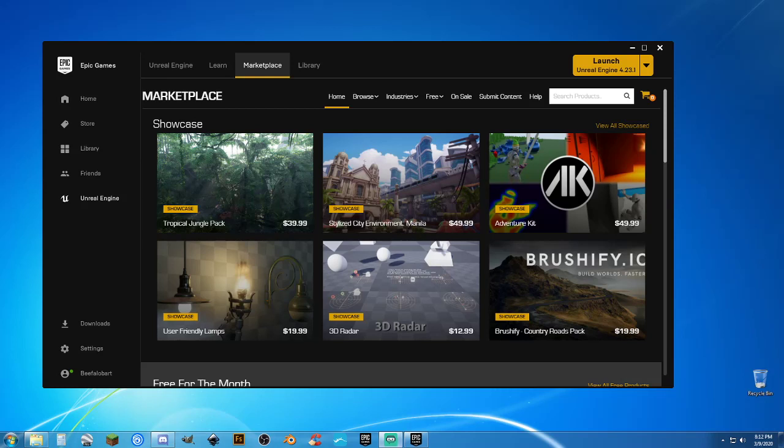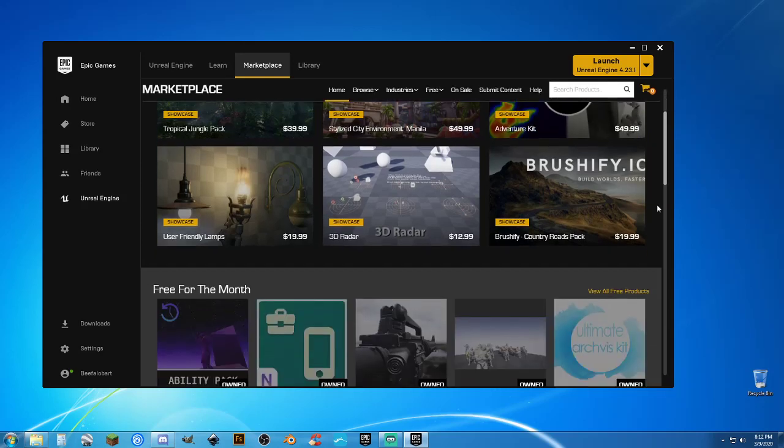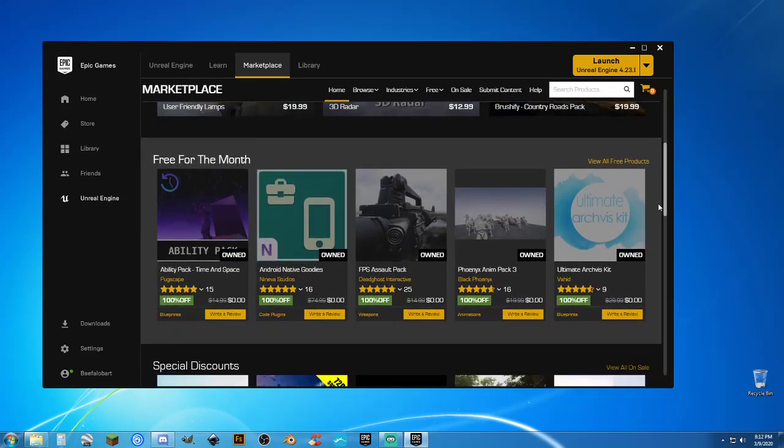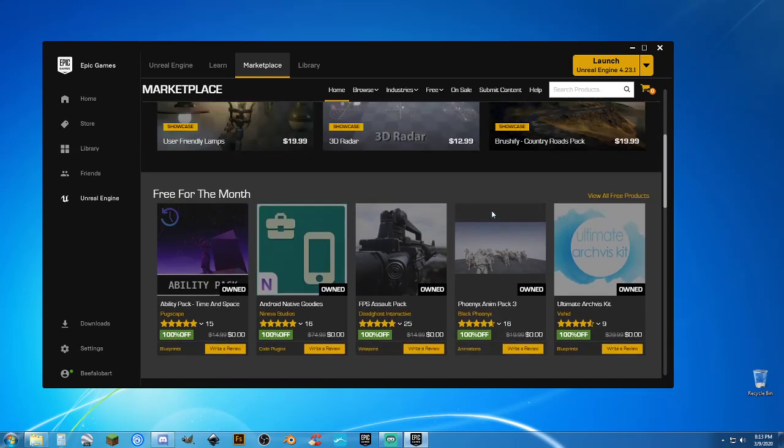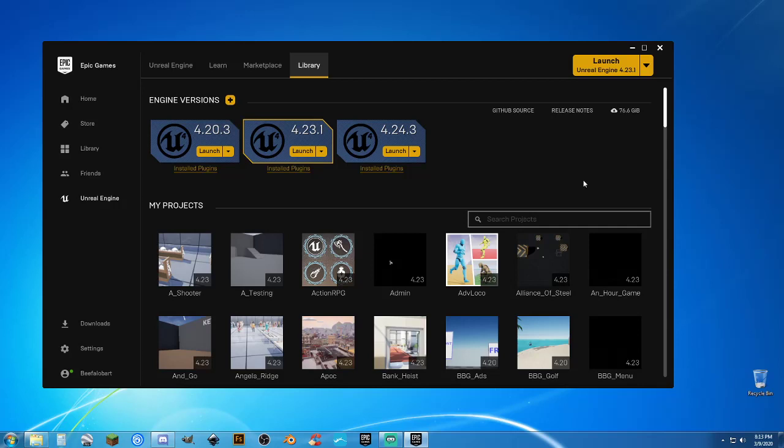Howdy, BeFloBart here, and welcome! Got something a little bit different — we're going to do a little bit of swimming with the fishies. First thing we're going to look at is free for the month: Phoenix Anim Pack 3. I'm also going to use my simple multiplayer Steam template, so we're going to get this multiplayer replicated so you can actually swim with your friends.